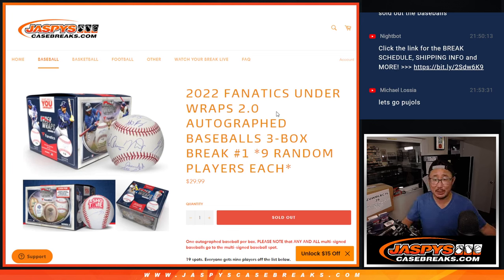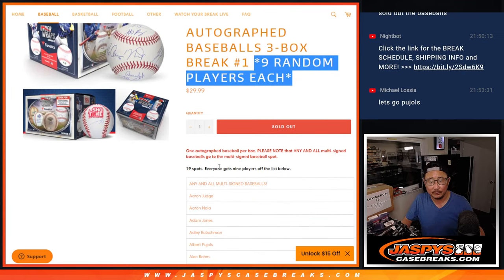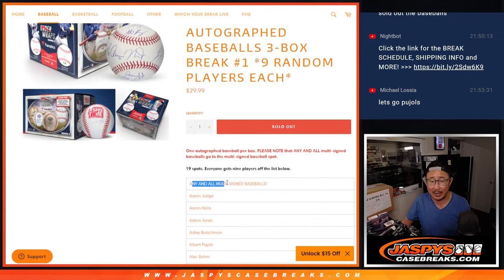Hi everybody, Joe for JaskiesCaseBreaks.com with a fun quick little break here. A three-box break of 2022 Fanatics Underwraps 2.0 Autographed Baseballs. One spot gets you nine players. And there's one spot that has any and all multi-signed baseballs.